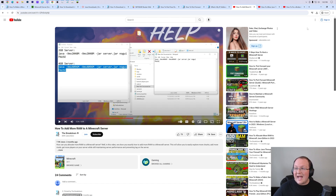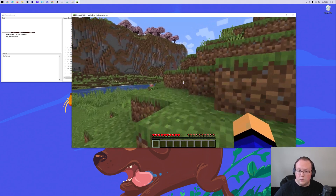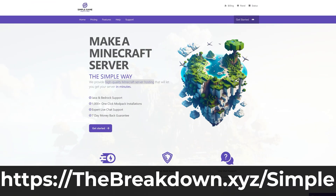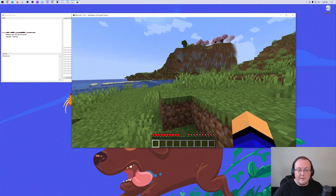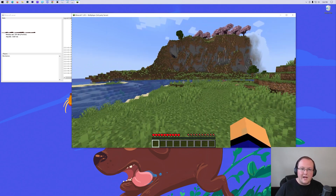You now know how to make a Minecraft server, how to join it, and how to allow your friends to join it as well. Remember you don't need to port forward or do anything complex at Simple Game Hosting - it truly is the easiest way to make a Minecraft server, and there's expert live chat support there if you have issues. Nevertheless, enjoy your Minecraft server, enjoy playing Minecraft with your friends - it's one of the best ways to enjoy Minecraft. We'll see you in the next video. Peace.